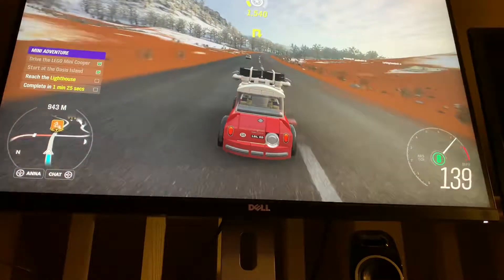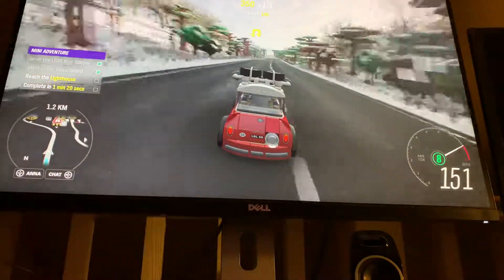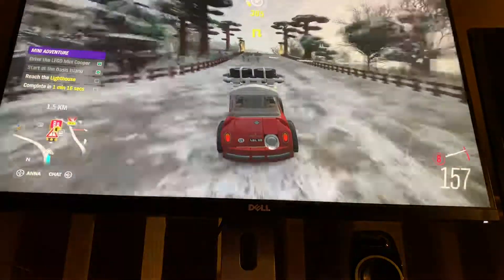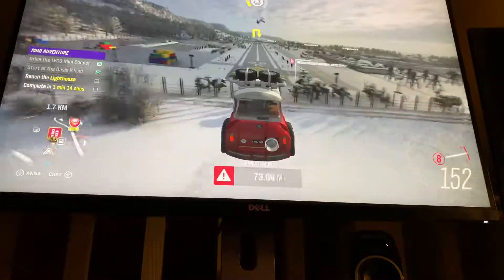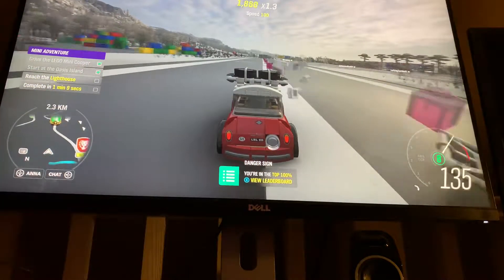Straight through to Donus or Graveyard. We might have to take a shortcut. I think we're going to do the danger sign, probably. Let's do the danger sign — go straight through the airport. The problem is the Mini doesn't jump far. We're going to go with it.